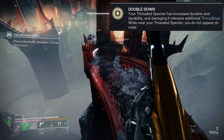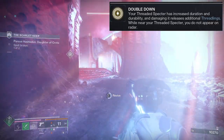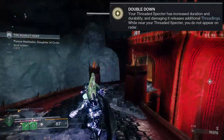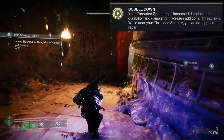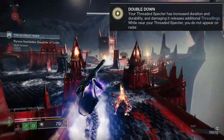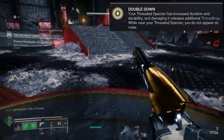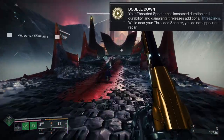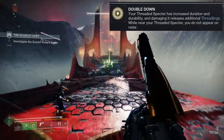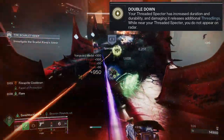Or the other thing is you could put your Threaded Specter on one side and you on the other, and then once they're turning to get the other guy, you can shoot them. But it's just one of those things — couldn't you have just given me something cooler? Like maybe Double Down, instead of while near your Threaded Specter, it could have been like while you make a Threaded Specter, you have 30 seconds to make another one. That would have been way better than this. Even as a PvP exotic, I really don't care for it. I definitely think it's probably the worst of all the exotics we got.